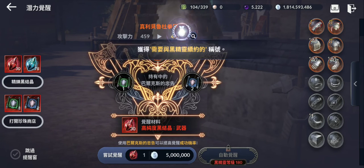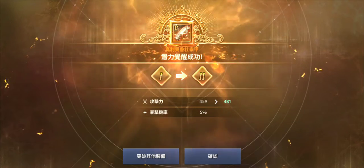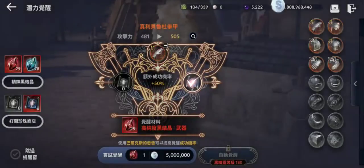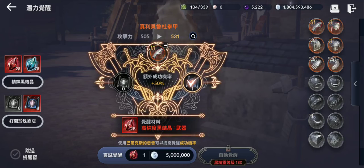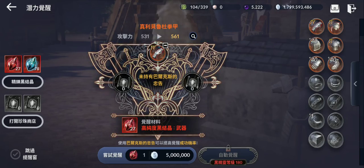I maintained what I had. Let's try using the 10% increase scroll - come on... yes! Let's continue and use the 50% scroll. Wow, 505 attack guys - crazy! Let's try one more time. The jump from 505 to 531 is crazy. This scroll gives you higher chance... nice guys, amazing!